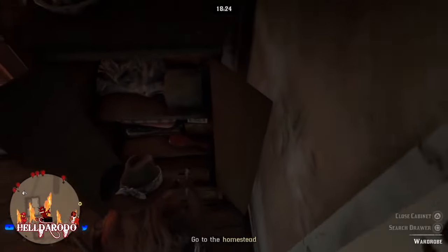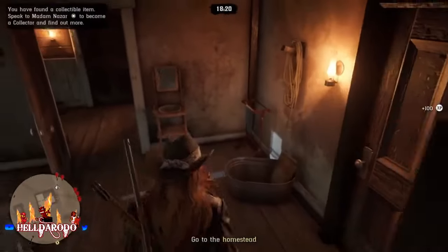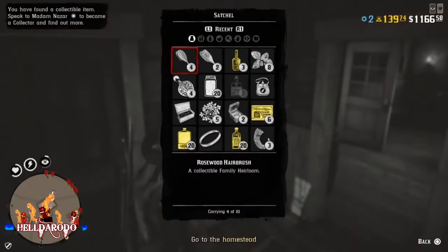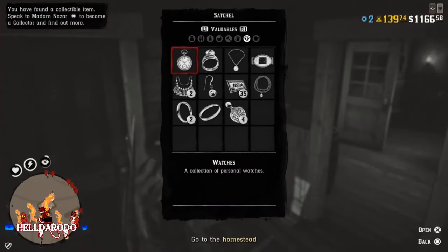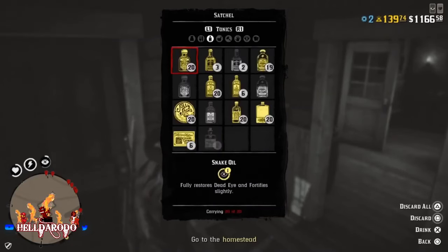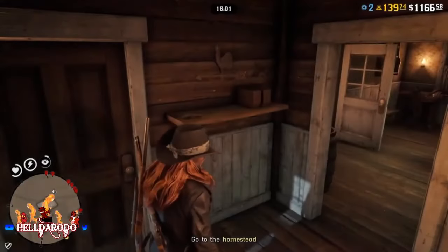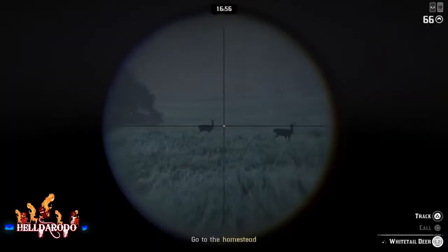You can pick these collectibles up without the Collector role and they will stay in your satchel until you get the role. So when you do get the role, you're going to have some cash. You add these two together and you're getting gold with this — they're staying in my satchel, they're not going nowhere. And you're getting the XP for these, so you're leveling up.